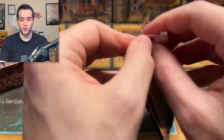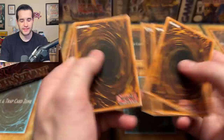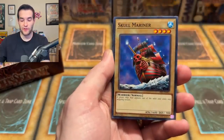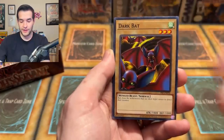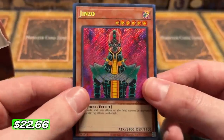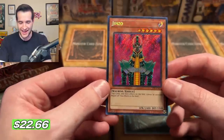Pharaoh's Servant, you were part of our 500 subscriber special. We did a 500k special where I pulled Genzo graded a 10 — good memories, that was back in like 2019. Dark Bat, Nobleman of Extermination again, and Genzo! We've got a Genzo and a Buster Blader already — let's go! What a pull!